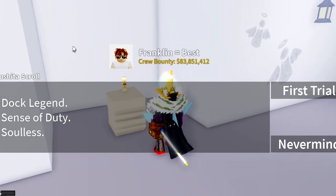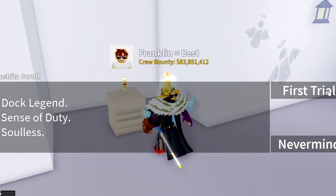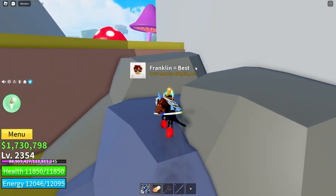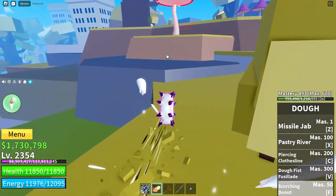First scroll is the Toshida scroll. This is Dock Legend, Sense of Duty, Soulless. Click first trial, Dock Legend. And to complete this one, you have to go to three different docks and ask the Dock Guys.